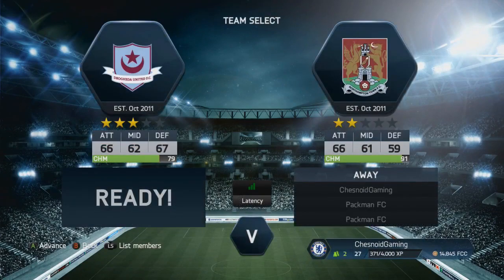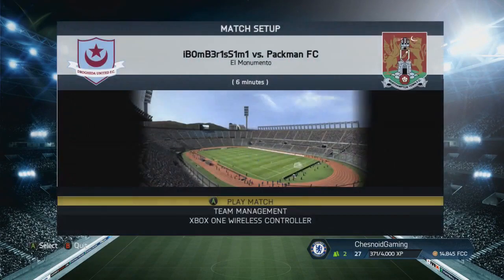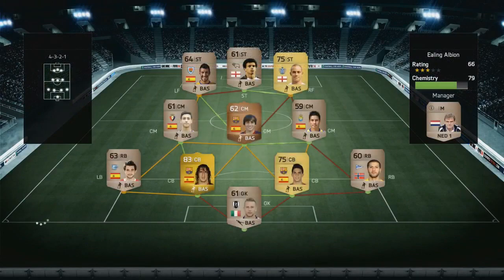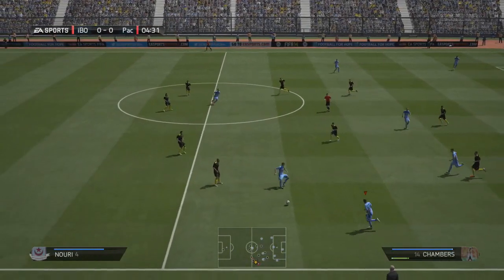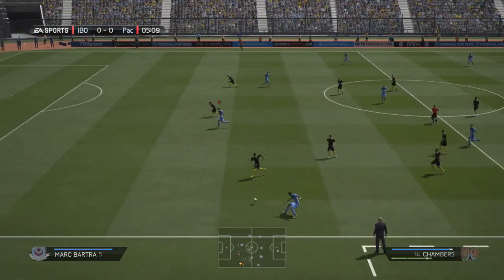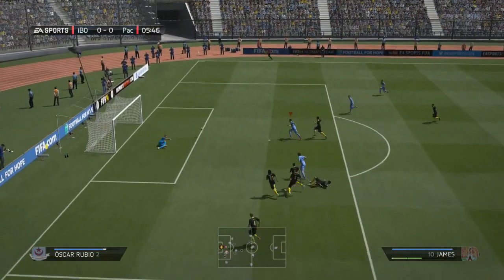The first thing to do when you start an Ultimate Team series is get the first game out of the way and test the waters, which is exactly what we're doing with our 90-plus chemistry English side. We come up against another starter squad — the opponent has Puba up front and Mark Barker, and also Carlos Puyo along with a few other Spanish bronzes to raise chemistry. He has 79 chemistry, not quite as high as us but still decent for that overall quality.